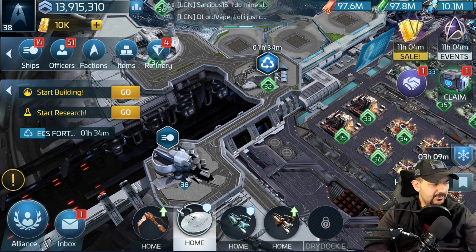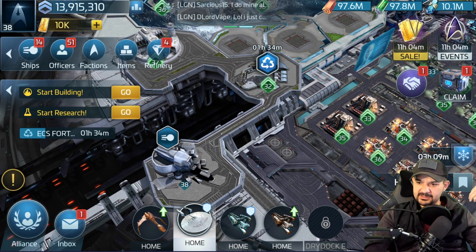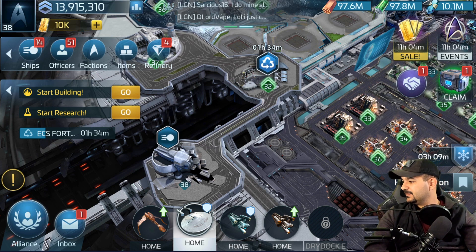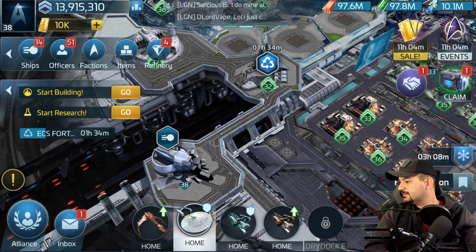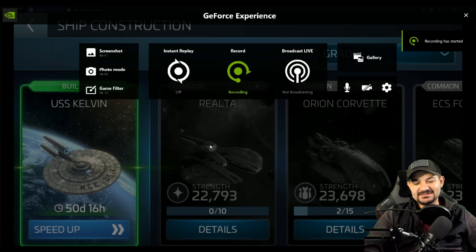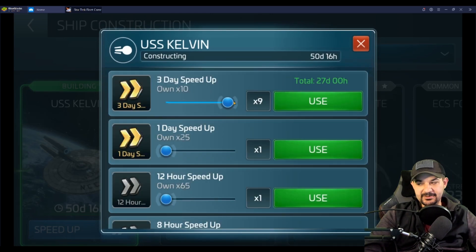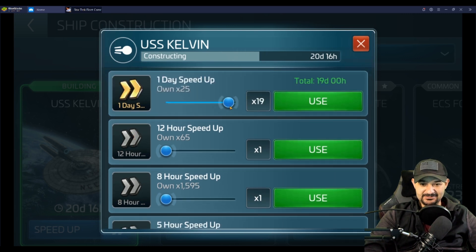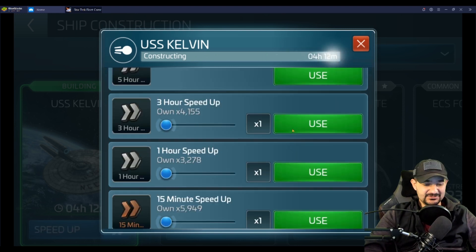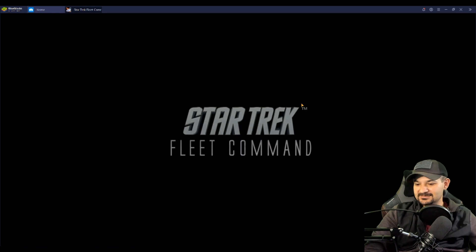It's a little messed up on that video but it's perfectly fine. We'll look at the Tier 1 upgrades. So let me open it up. Here we go — look at the Kelvin coming out of the dock. It's 50 days and 16 hours just for that build, so we're going to use speed-ups to increase the speed. We all know that trick because these build times are completely nuts, and I'm glad we have speed-ups so we can save up to accommodate those issues.